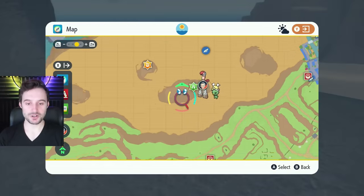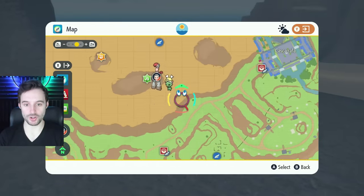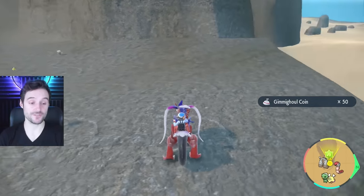The next one's right here on this big slab in the middle of the desert — you can actually glide from the last one all the way over to this one very easily. You'll see it on the grey rock part right here. That bagged us another 50 coins.